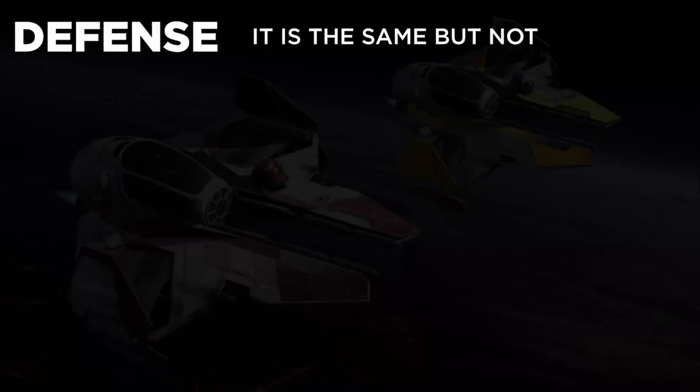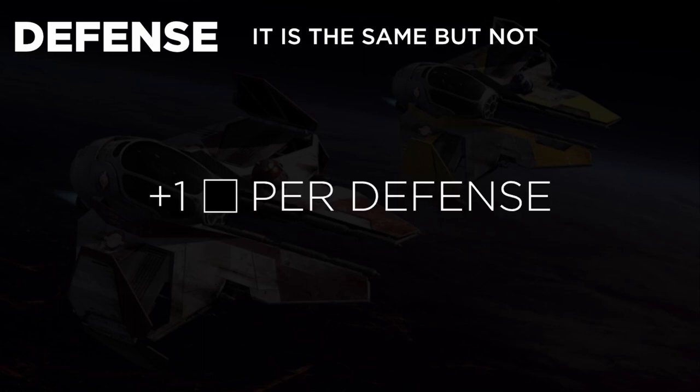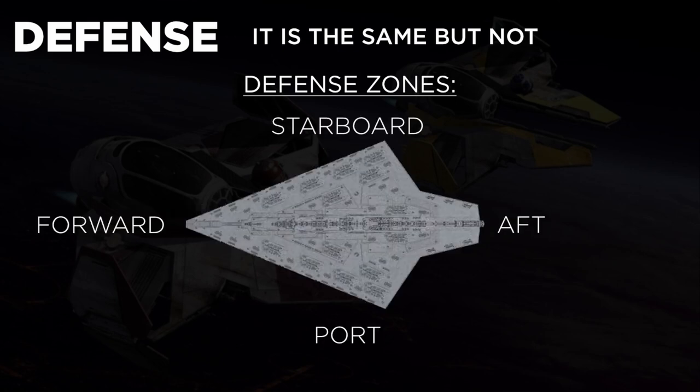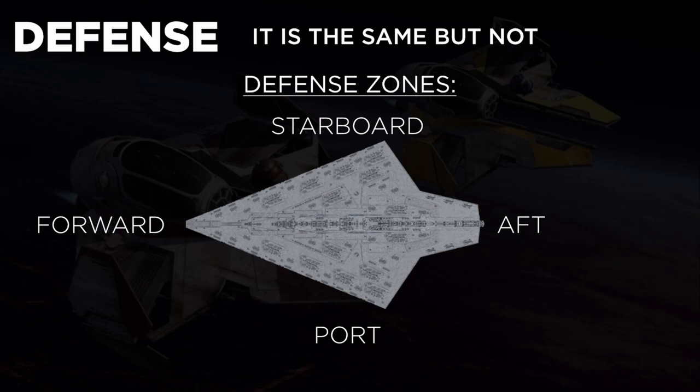Defense works the same as normal combat — each point in defense adds a setback die to attacks made against the vehicle. The difference is that there are defense zones on ships and vehicles. Silhouette 4 and under ships have just a forward and rear, or aft, defense zone. Anything silhouette 5 or larger will have four zones: forward, aft, port, and starboard — so front, back, left, and right. The max defense a ship can have in any zone is 4, regardless of size.